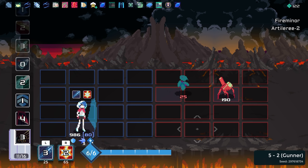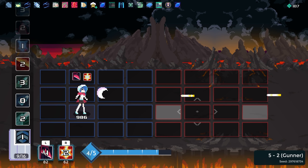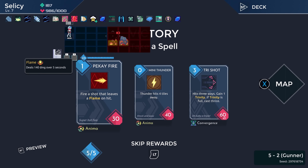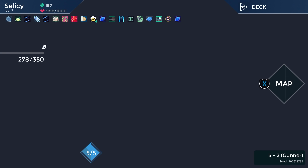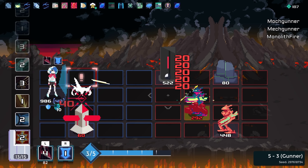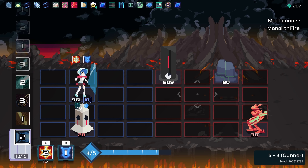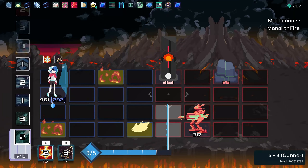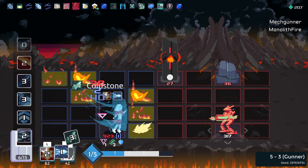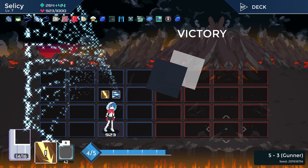Get some good damage in there. Minigun is doing 10 damage per shot already, which is just lovely. Skip all that — none of that's great. Guillotine has a huge wind-up time too. Good to know.